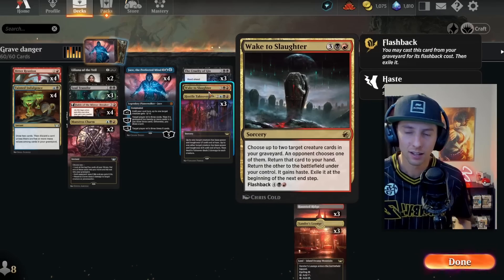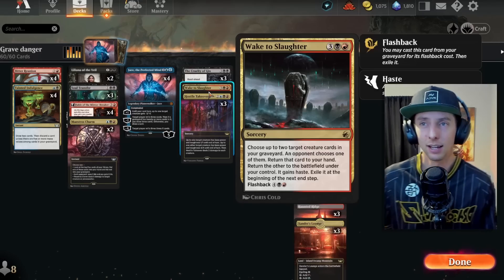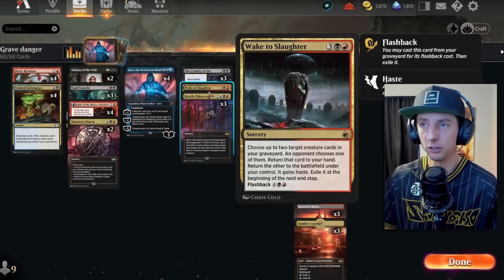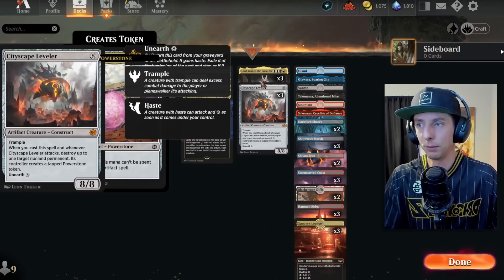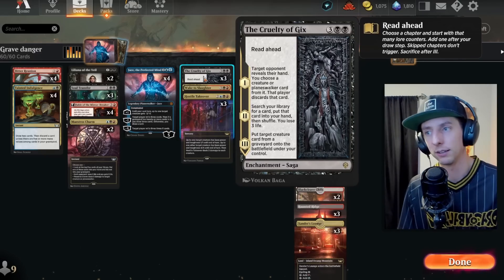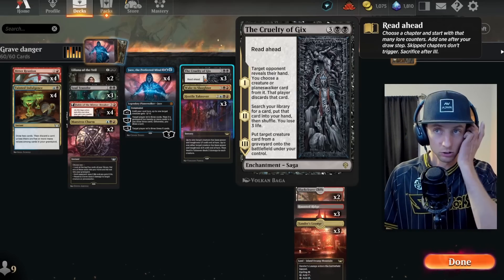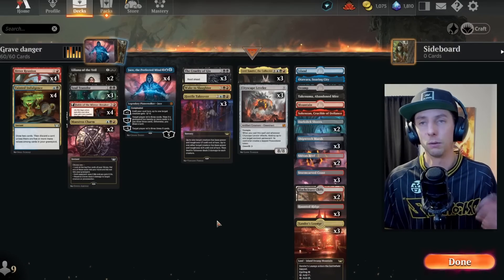We've got Bitter Reunion — a card where we discard a card and draw some, which is already great. It gets something important out of our hand and gets other tools into our hand to reanimate later. The one-mana ability gives haste to all your creatures, so Lord Xander and Cityscape Leveler come down and we get the advantages of those attack triggers right away. I also found Wake to Slaughter — this has been around for a while but I've never felt like it had a home until this deck. We only have two creatures we're trying to reanimate, both have great attack triggers, and Wake to Slaughter can be reanimated via flashback and gives everything that comes into the field haste.